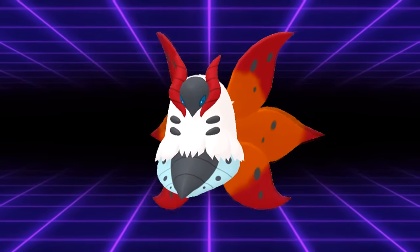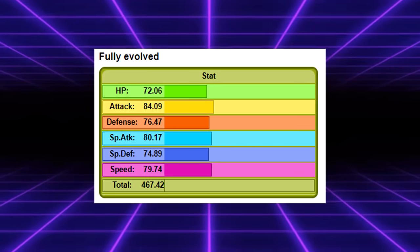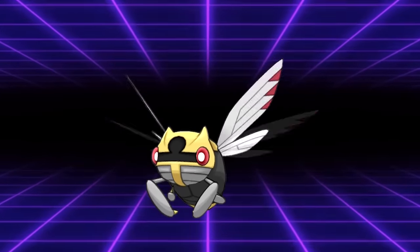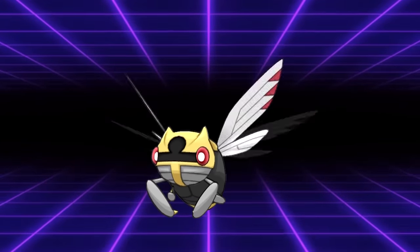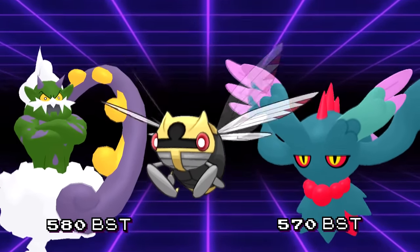Volcarona is, unfortunately, the exception to the rule, as most bug types can't achieve this level of power. The average base stat total of every fully evolved bug type is 461, which is pretty close to Ninjask's base stat total of 456. Ninjask isn't exactly the pinnacle of power in competitive Pokemon, and while an average base stat in the 460s might not sound too bad, you need to take into account all the previously mentioned factors which prevent bug types from finding success in competitive play.